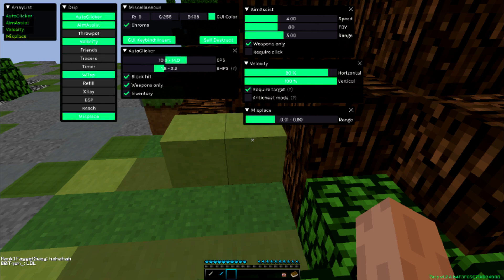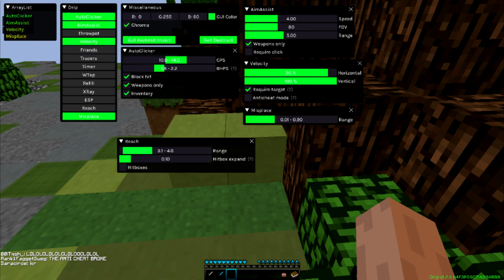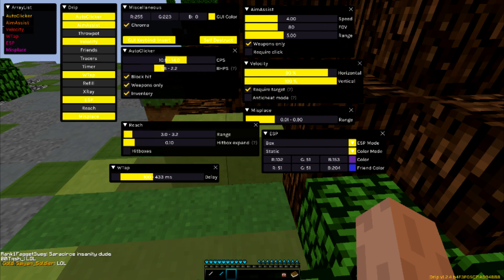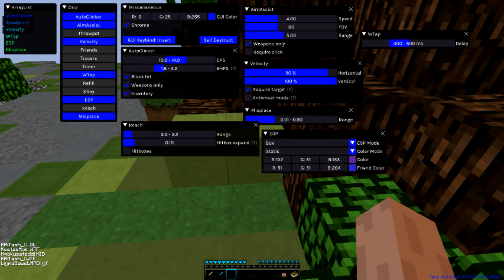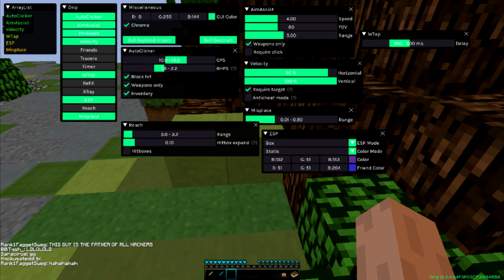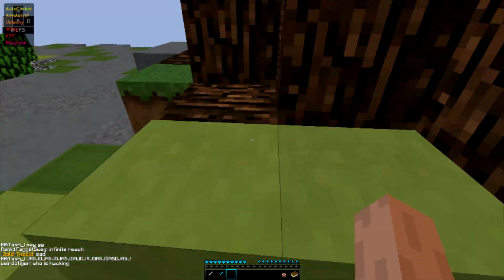Misplace, reach - they actually have a reach module here which I will actually use maybe later. So you have your usual ESP here, so I'll turn that on as well to show you guys. And we're gonna use W-tap, and we're gonna set the delay - like 500 to somewhere around there, yeah that should be good. And timer - we're not gonna use that because it's blatant and easily detected. I think it's pretty self-explanatory where tracer is. And we're gonna use throw pot here - you can bind by shift-clicking it. Refill - it's refilling your pots, but we can do that ourselves.